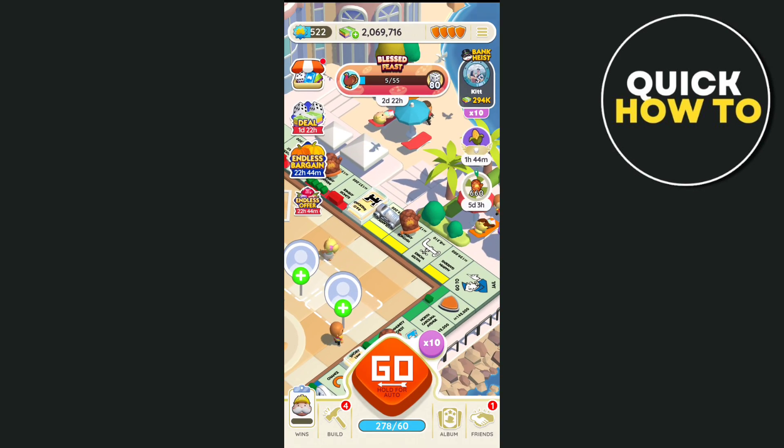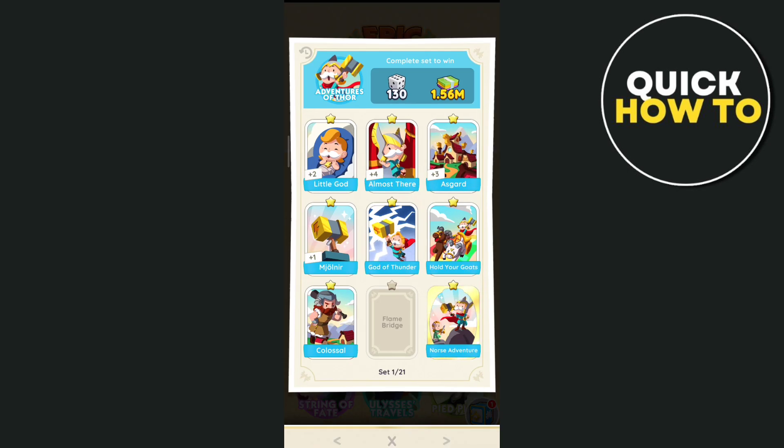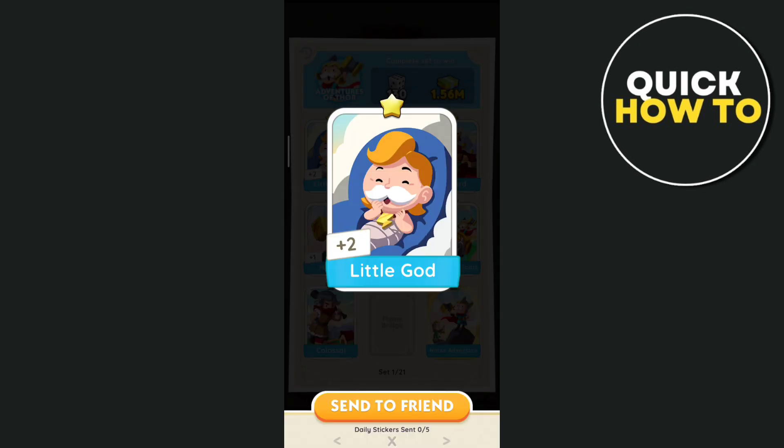The second way to get 5-star stickers is by going to your album. If we tap on album right here, beside your friends icon at the bottom right, it will show you all the stickers that you get from playing Monopoly Go. You just need to select a duplicate sticker and trade it to your friends, and you can request 5-star stickers from your friends to add to your collection.